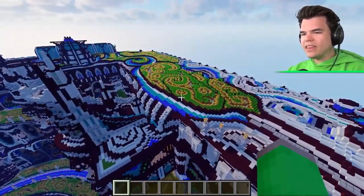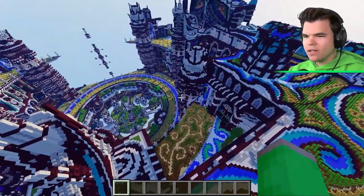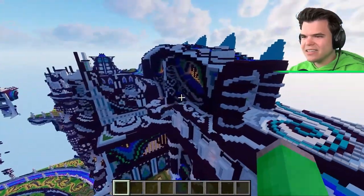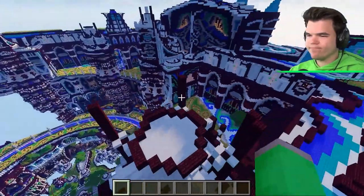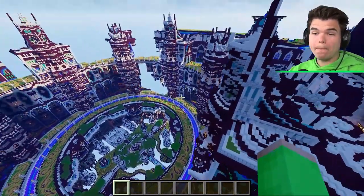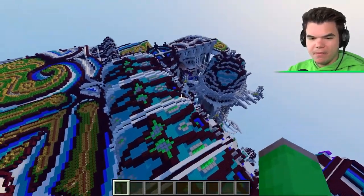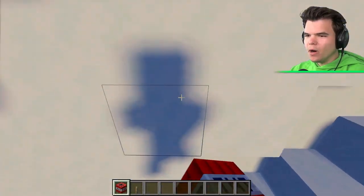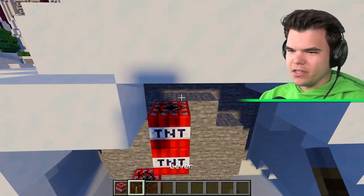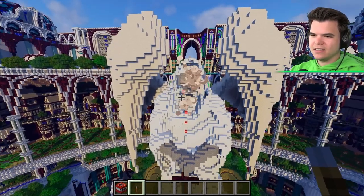They admire farms at the top of the build which extends much further than expected. Josh's game struggles to load everything. The build seems to blend city, castle, and church elements. Jelly finds an angel and declares it must be heaven. They spot what appears to be a statue resembling Jelly, and Josh promptly blows up its face.